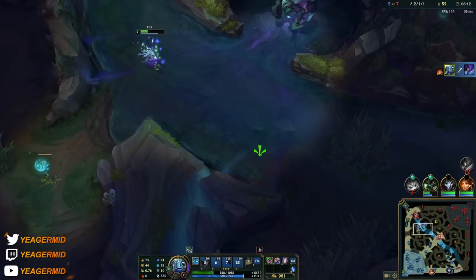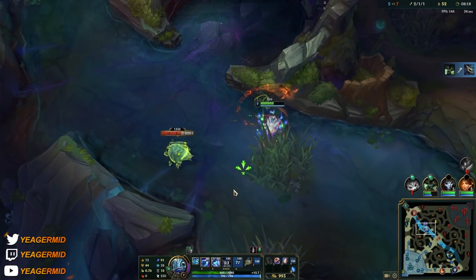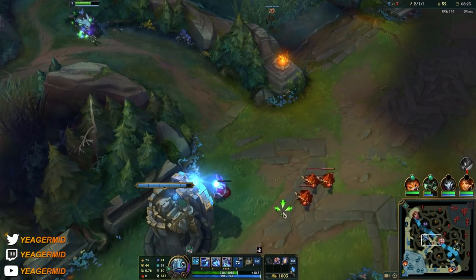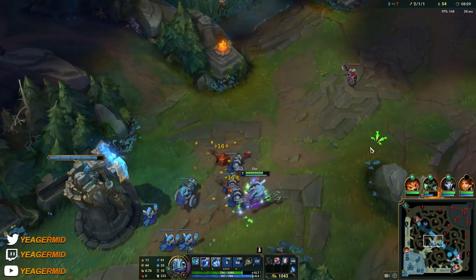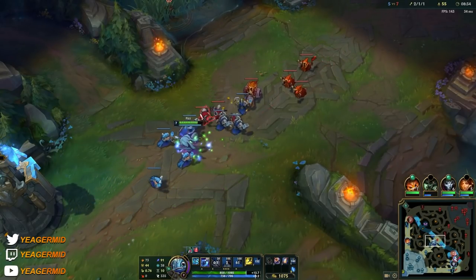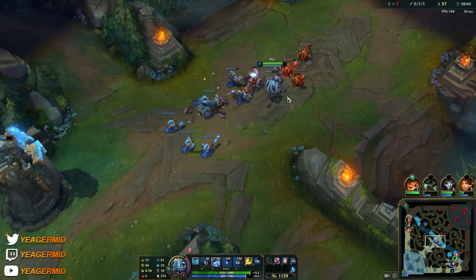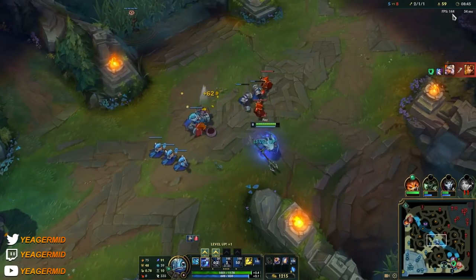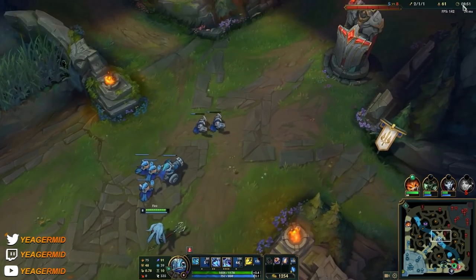One super important thing I haven't mentioned yet: inside your Q animation, you can use your W and your ultimate. This is especially important with your ultimate because you can cancel out its animation, making it a lot harder for the opponent to see when you're using it. The way you do this is you Q through something and then throw out your ultimate at the same time. By doing that, it becomes extremely hard to see you using the ultimate and they will barely have any time to react — compared to using it normally, where they can see the animation coming and most of the time will dodge it.